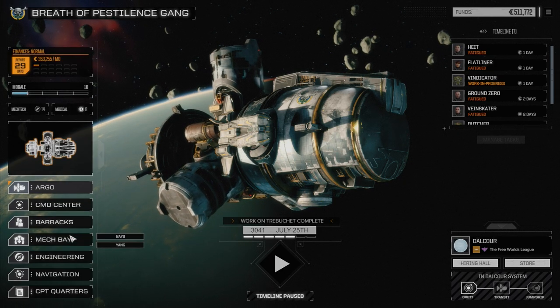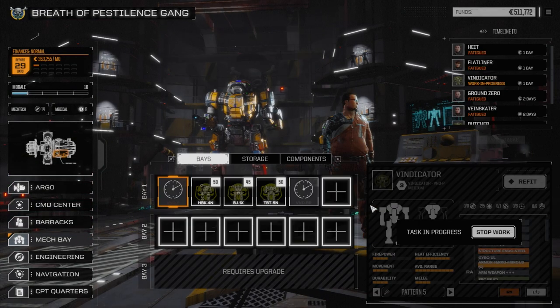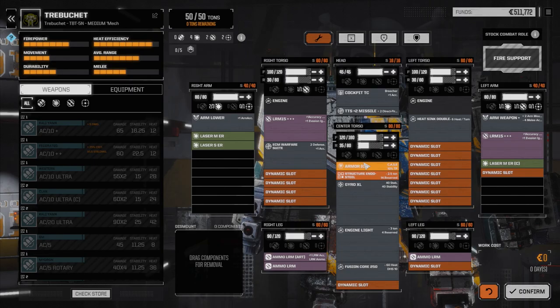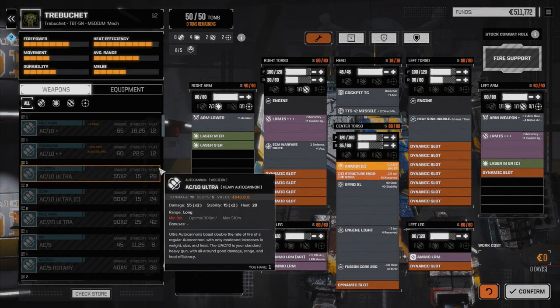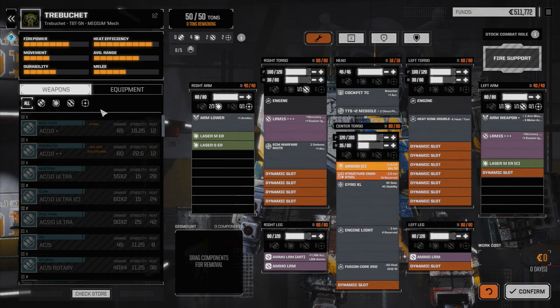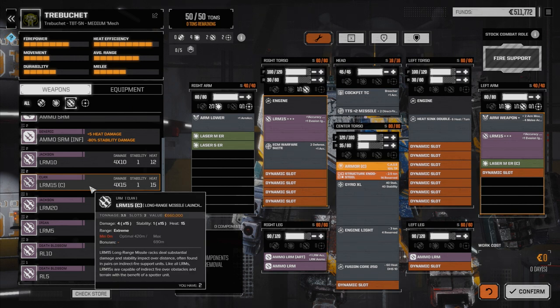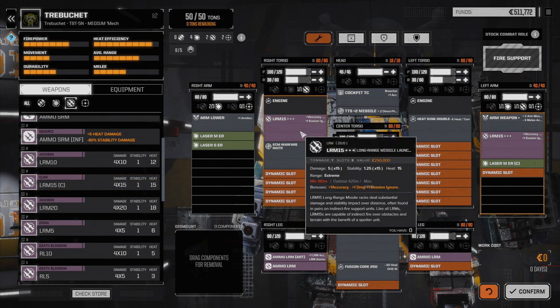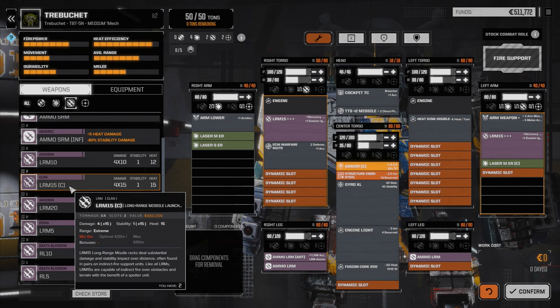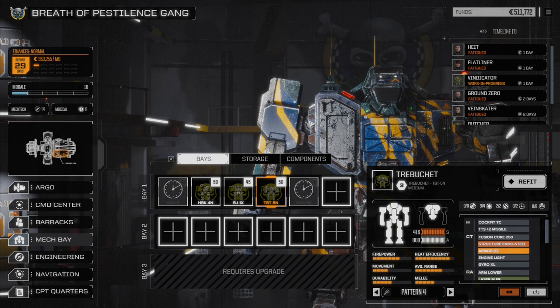Let's go to the mech bay and sort out the Trebuchet first. We picked up those two Clan LRM-15s from the last episode. The standard ones have accuracy, evasion ignore, and plus-one damage — the Clan ones weigh half as much but lack those bonuses. I'm thinking we'll leave the heavier ones in the Trebuchet for the accuracy and evasion ignore. The two Clan LRM-15s I have a plan for — they're going into the light lance.